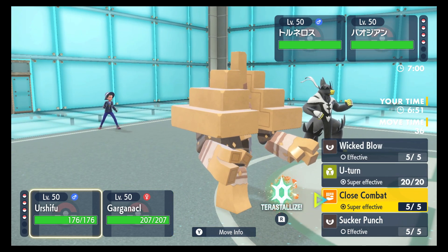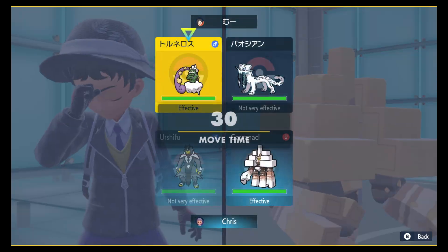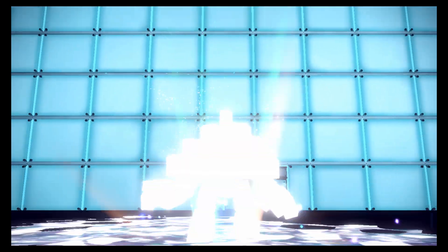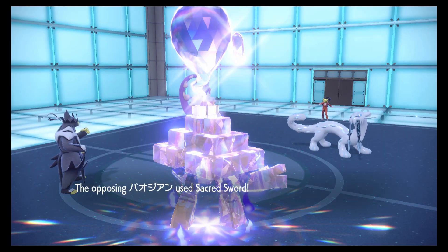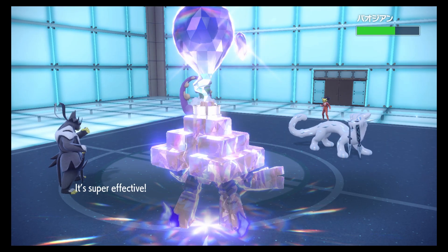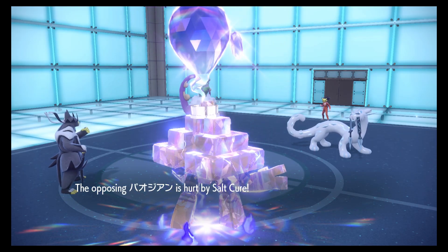He could Tailwind. If I Wicked Blow into Torn, it just gets rid of it. I don't believe he can one-shot my Urshifu with Chien. I have a little bit of HP investment into this, and the natural defense bulk of Urshifu is pretty solid. He went to go hit Garganacle, which was what I was expecting. To be honest, I did not expect this — they have to have a lot of defense investment to live that. Like, a lot. I'm adamant so max attack.